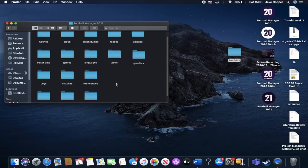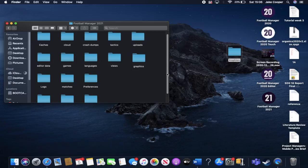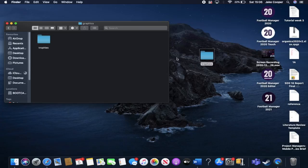You'll be greeted with all these folders. You want to create one called 'graphics' if you don't already have one — most of the time you won't have one ready-made. Just right-click, new folder, and name it 'graphics.' Then all you do is drag the trophies folder into the graphics folder. I've already got it there so I won't do it again since they're already installed, and that is literally it.